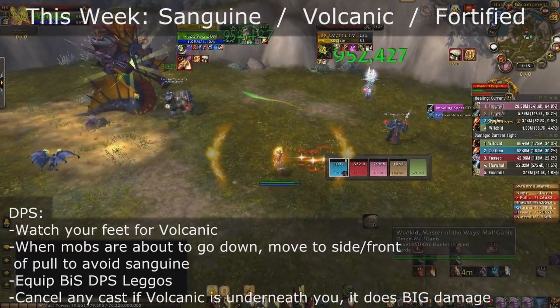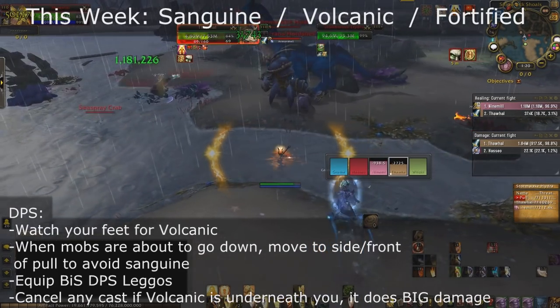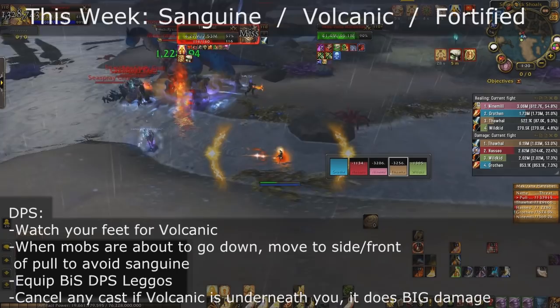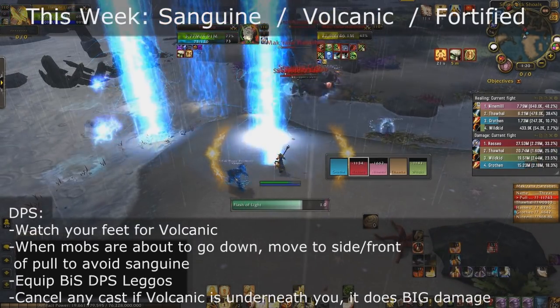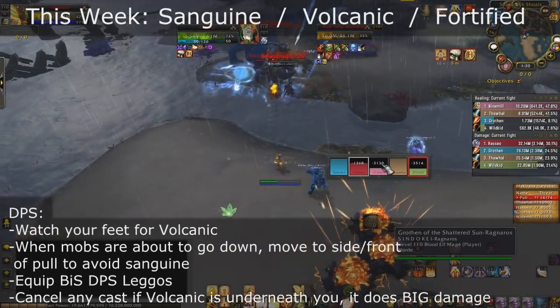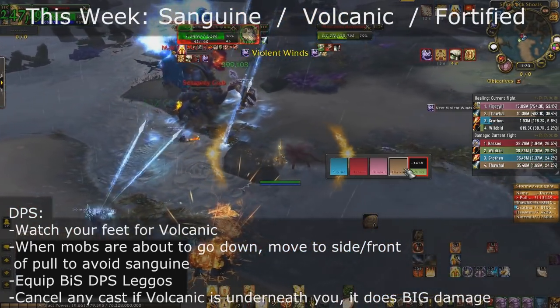DPS, make sure you watch your feet for Volcanic this week, especially since we're pushing to a plus 15 now — that Volcanic can one-shot you. If you are melee, whenever a mob goes down make sure you move to the side to avoid taking any damage from Sanguine, and cancel any casts if a Volcanic spawns underneath you. If you take one environmental hit and a Volcanic at the same time, that could result in you going down.